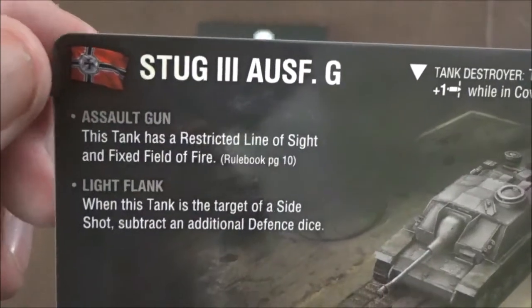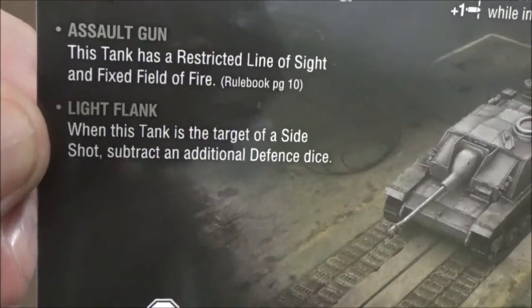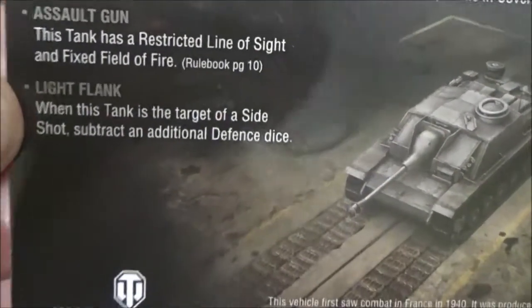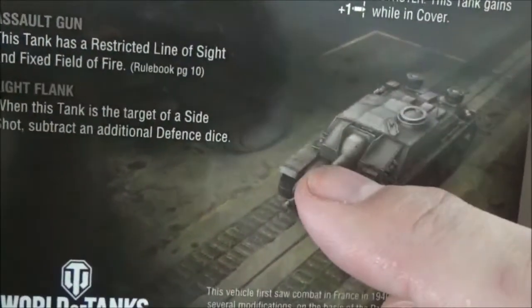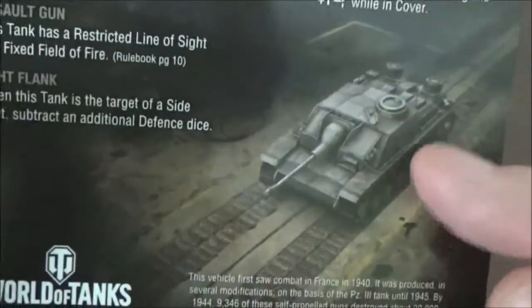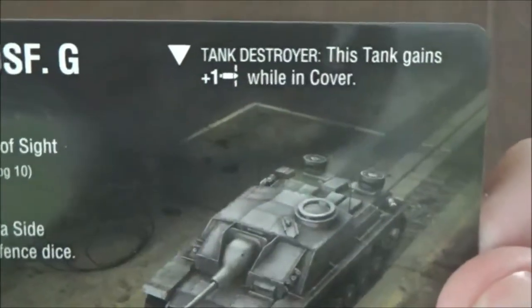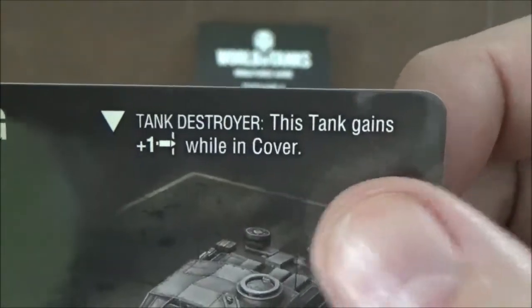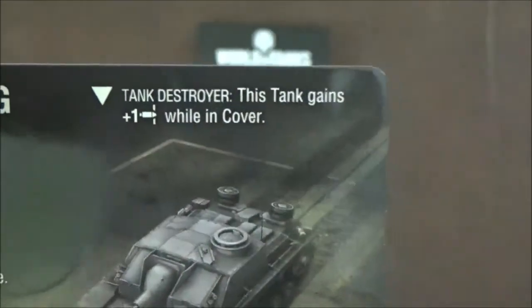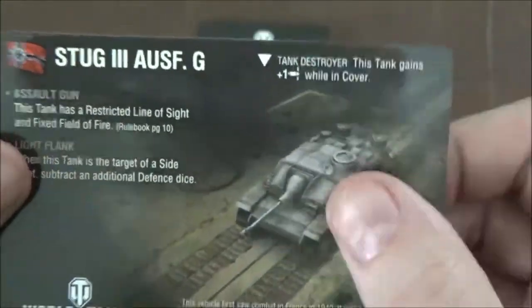Up in the corner we have our assault gun rule, which is in the main rule book, and the light flank rule — which means when you're being attacked from the flank, you lose an additional die. Basically, on a tank destroyer your front armor is reinforced but the side and rear isn't. So when somebody's flanking you, normally you remove one die from your defense, but because of light flank you remove two dice. We also have the tank destroyer rule — this is the first time we've seen one of these — which gives this tank a plus one defense while in cover. So your survivability goes up by one as long as you're in cover, which helps especially with that lighter flank armor.